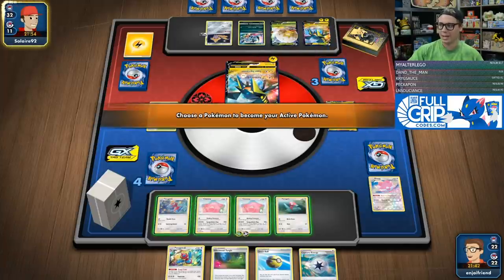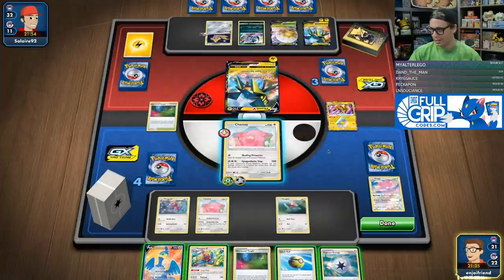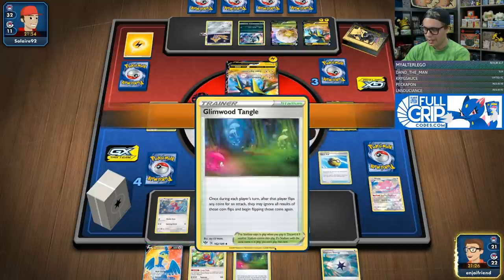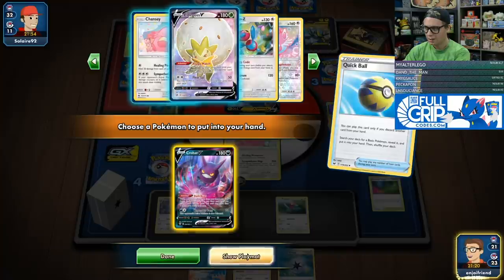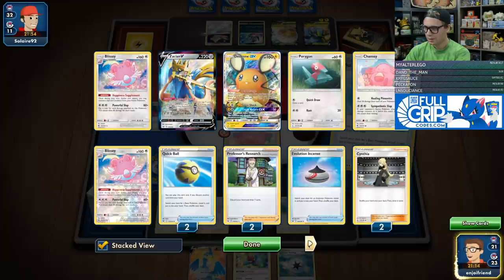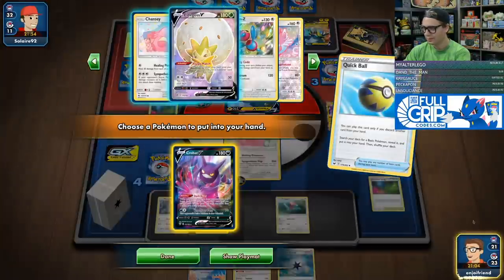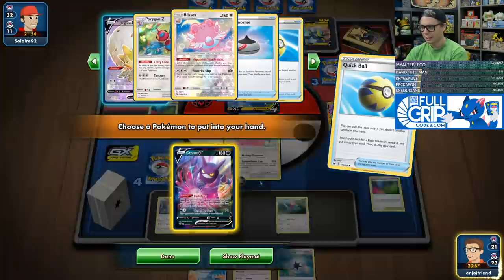We'll go up and take this knockout. They're going to have to Super Zap Cannon again, and then we could theoretically win. We've got Cramorant here. They don't have Dedenne on their side of the field, which is sad. So we're going to Quick Ball away the Glimwood Tangle. I'm going to go Crobat first. I do need to hit the Blissey though.